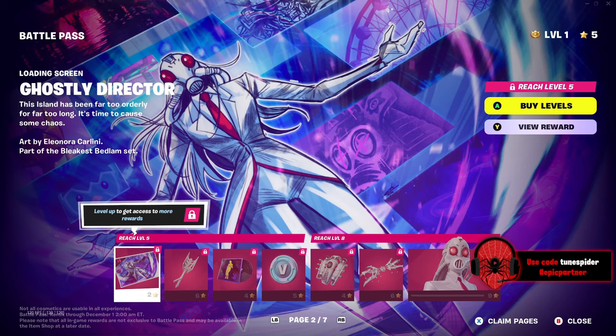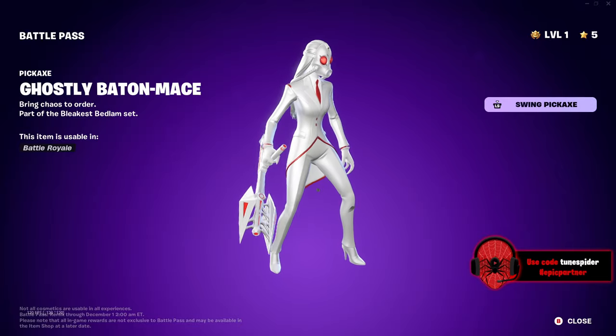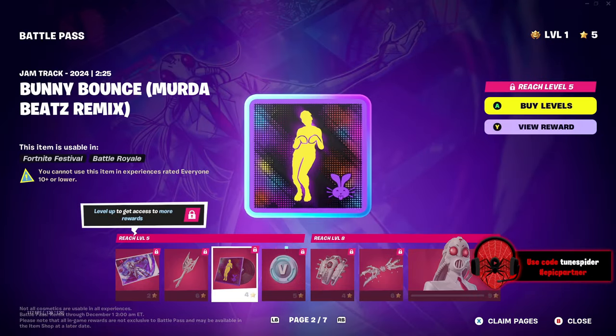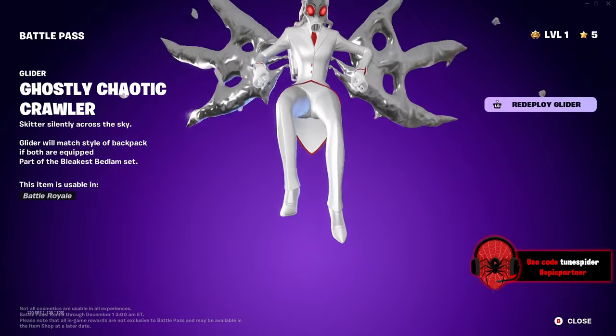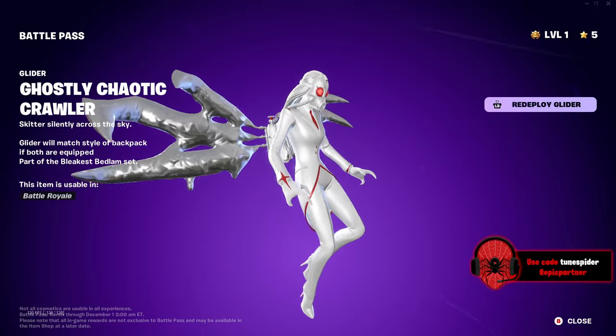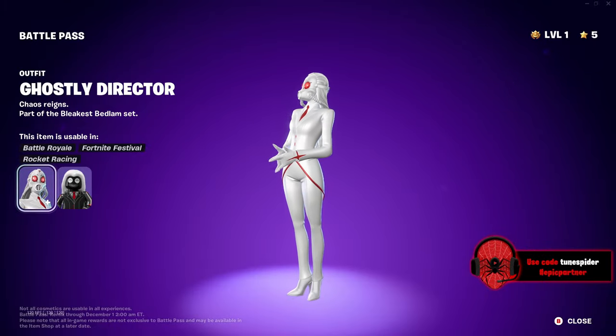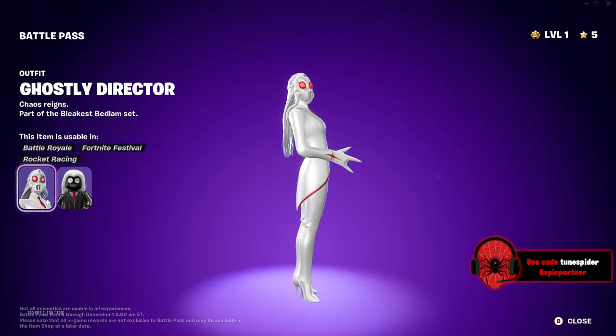Let's go to page two. As we can see, they're still doing the same battle pass style. Ghostly Director — that's pretty cool, the white and red. Same pickaxe but white and red. I like the white and red combo. The Chaotic Crawler — that is a sick glider! Oh my god, that's insane. Ghostly Director, I like this white and red. It looks so clean and sick.